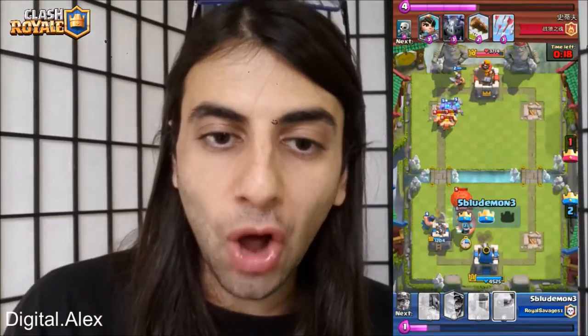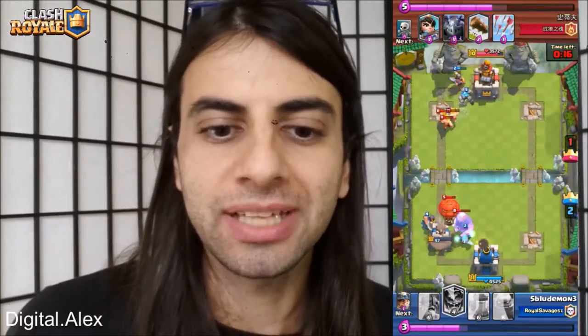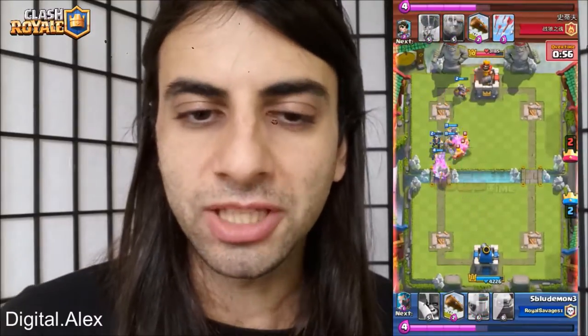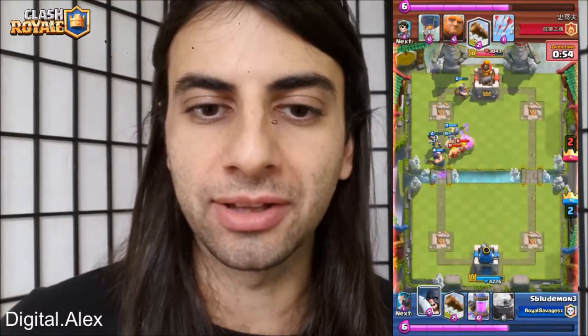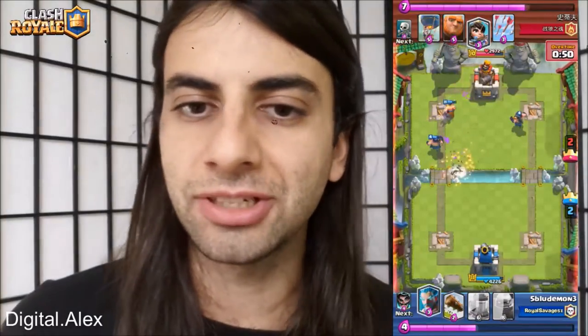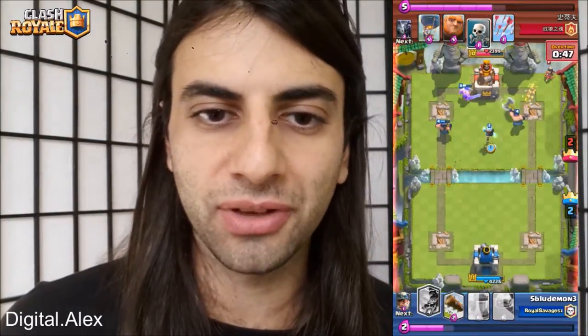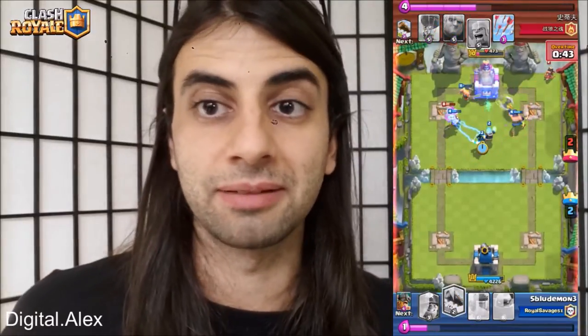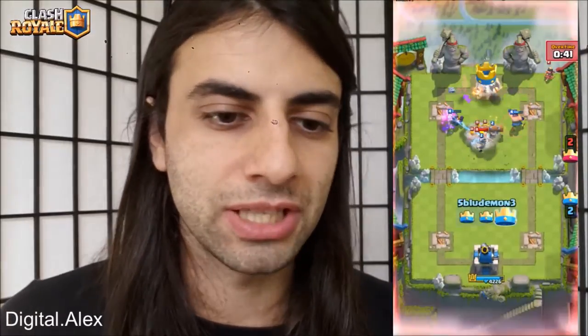At this point it was down to the last 5 HP — Blue Mon got the tower, and this tower also goes down. Now they're neck and neck. There comes the Miner, some Barbs, and there's a lot of action going on. Two Executioners are attacking the tower, there's a Wizard, the guy throws a Princess for defense — but unfortunately that's enough and it just melts the tower away. Nice job Blue Mon!